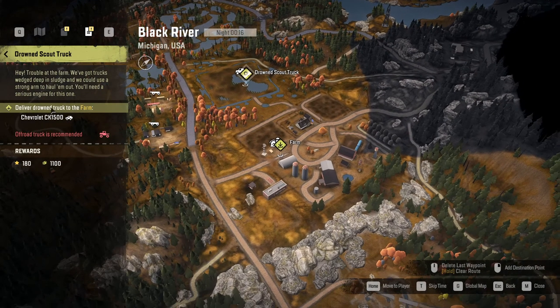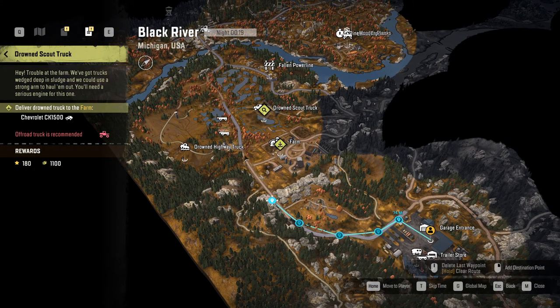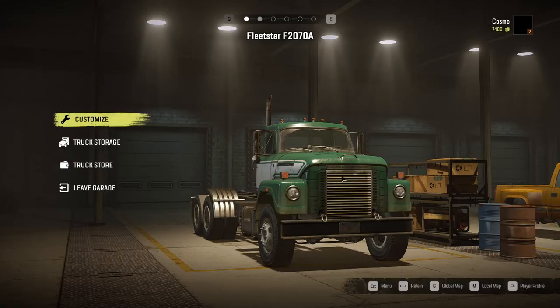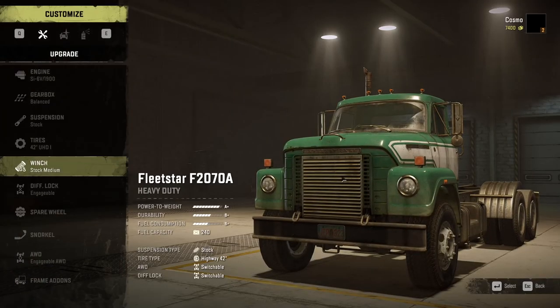If not, it'll probably be at the truck itself. Either way, let's mark it. Given that this is a retrieval, we will need to use a heavier truck, not the scout truck we used last time. So we will probably be using this Fleet Star F2070A — I'm pretty sure I'm making a mess of that name. We should probably upgrade the engines, and that looks like horrible mud so let's get some mud tires.